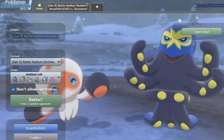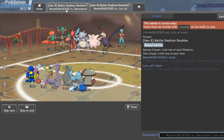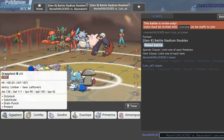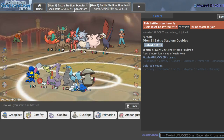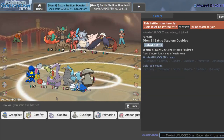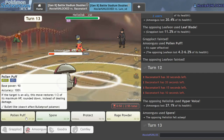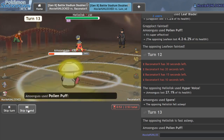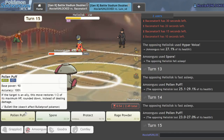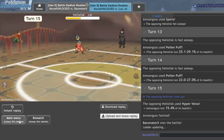As soon as we face one of the Gmax Lapras teams on the ladder, we'll pick up a win with Grapplocked being the MVP. Let me find the next game. He's really taking his time picking the one move he should pick. Someone else is trying to unlock stuff on the ladder — that's probably Moody. I need to crit like twice. Pollen Puff, pollen puff — nah, good game.